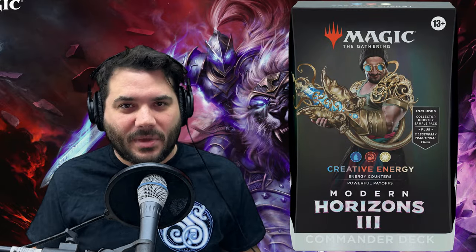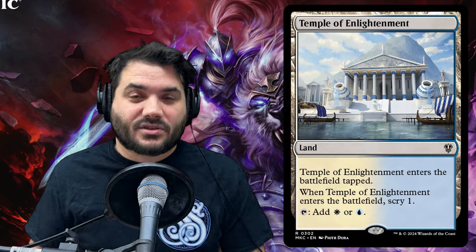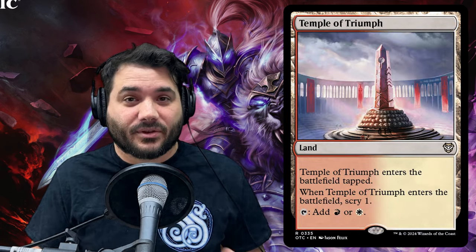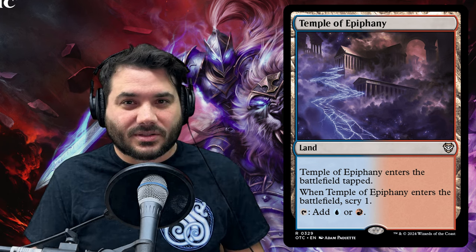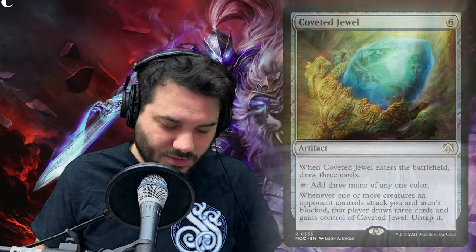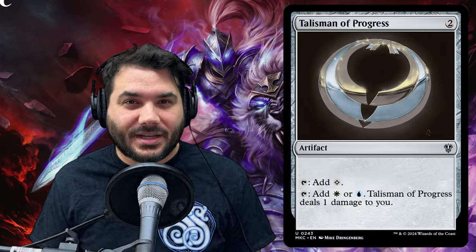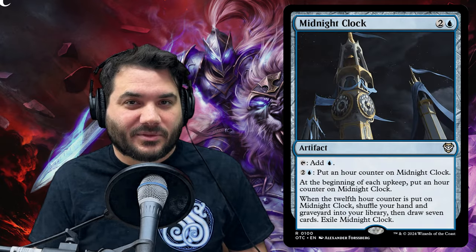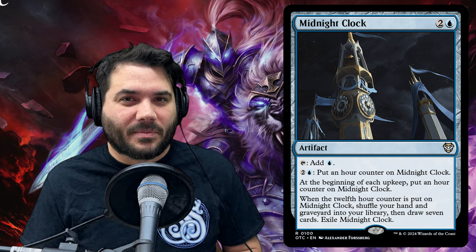Looking at the pre-con in its entirety, it has too many mana rocks in my personal opinion. It also has 38 lands, so we're going to dump a couple — getting rid of the three temple lands that each come in tapped, taking us down to 35 lands, which is still plenty. We also have Burnished Hart, so you can potentially make copies of that and go get more lands. The mana rocks we're cutting are Coalition Relic, Coveted Jewel, Talisman of Creativity, Talisman of Progress, and Midnight Clock — which taps for blue and draws a new hand after time counters, but is a little slow and not in our wheelhouse.